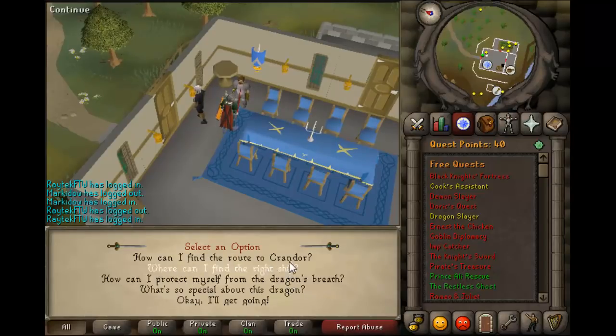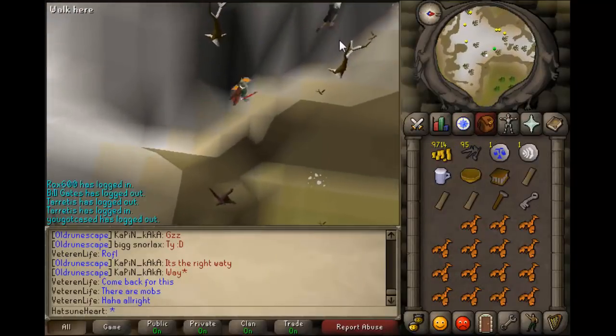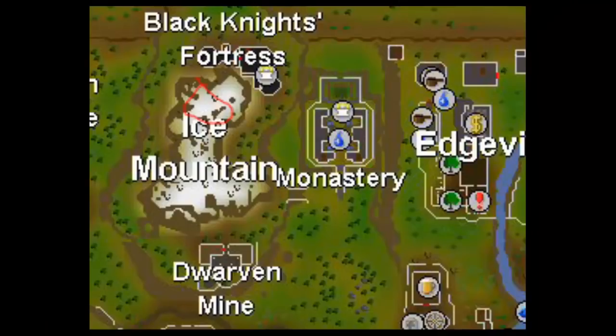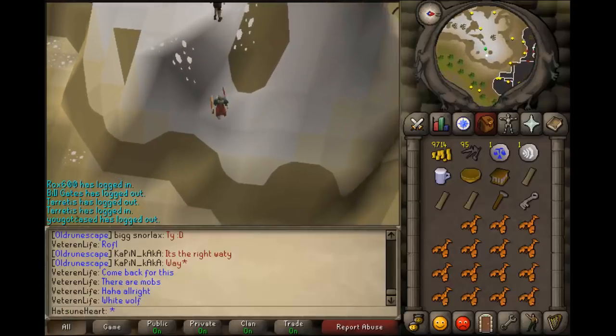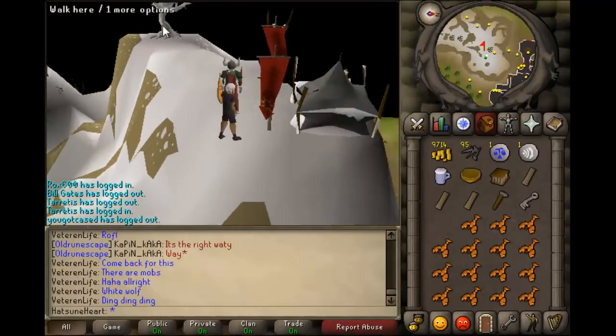Once you've done that, head to White Wolf Mountain, which is near Falador near the Black Knights, and you just want to talk to the Oracle. She'll give you a cryptic poem-style message about how to get the next piece of the map.